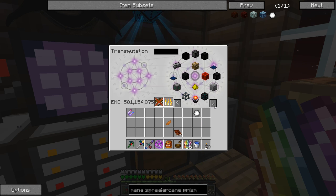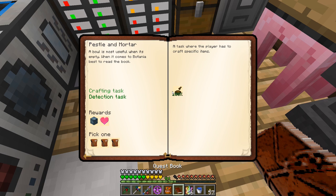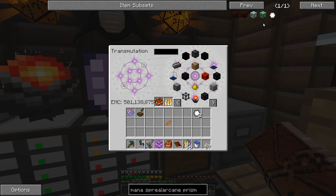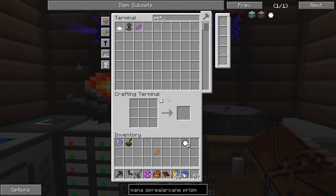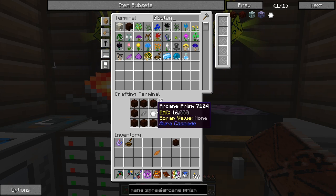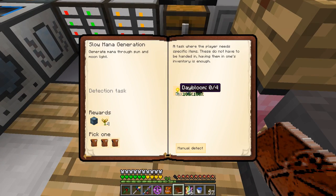Back to the mana spreaders - we needed two of them. Let's make another one. We also need a petal - grab a flower, let's use the light grays. There are two mana spreaders; that should complete this portion of the quest. Now we need to make day blooms.